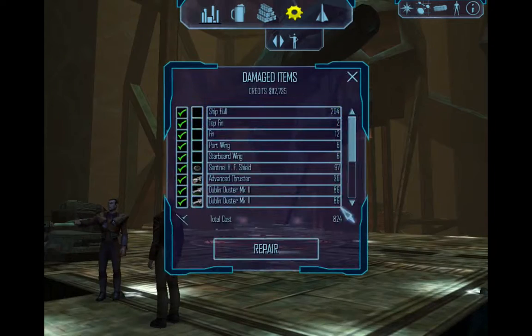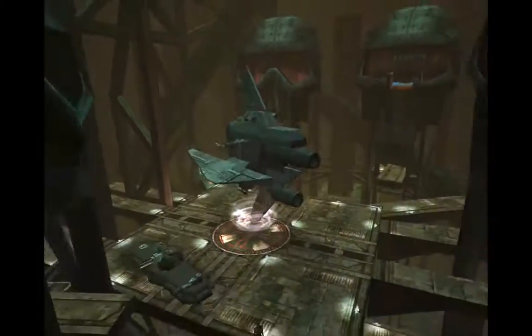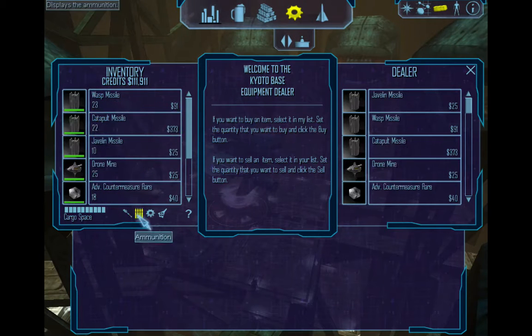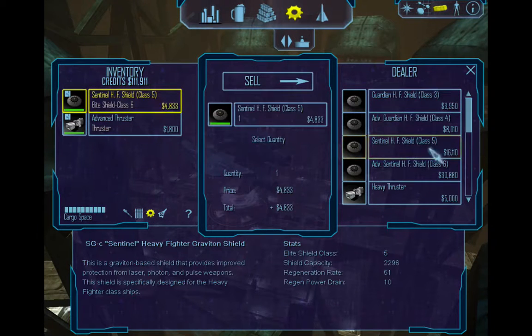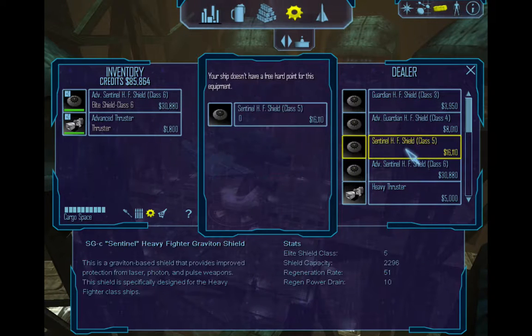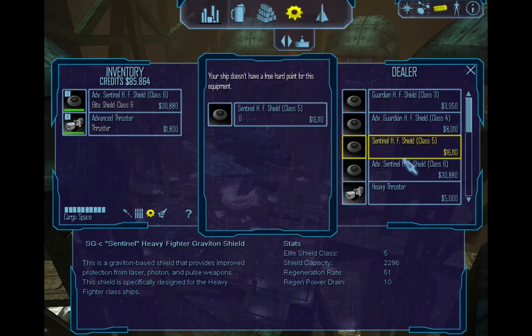Including class 6 shields. I had to go through some radiation fields, so we got our butts kicked there, but that's okay. I believe they have an upgraded shield here, if my memory serves me correctly. Yeah, they have a class 6 shield here! So let's go ahead and sell my class 5 shield and pick up the class 6 shield. Big increase from 5 to 6 — yeah, that's terrific. Definitely want that.